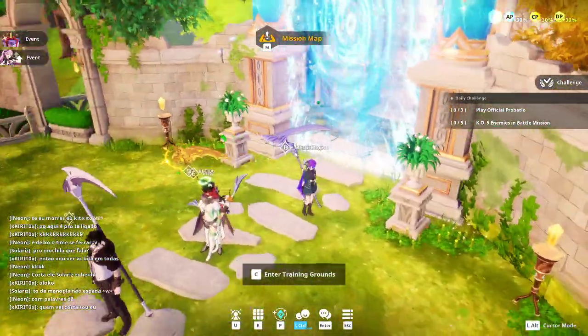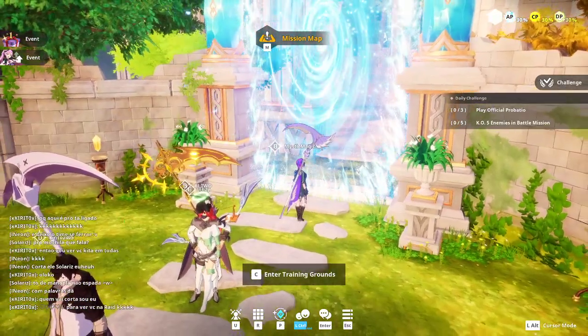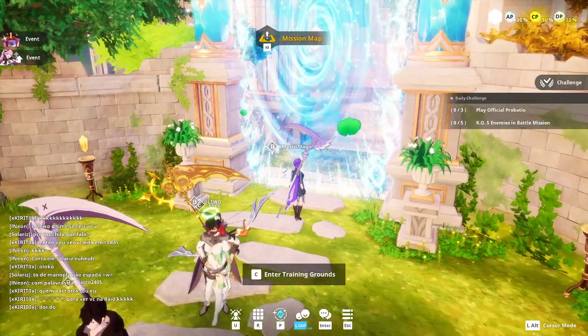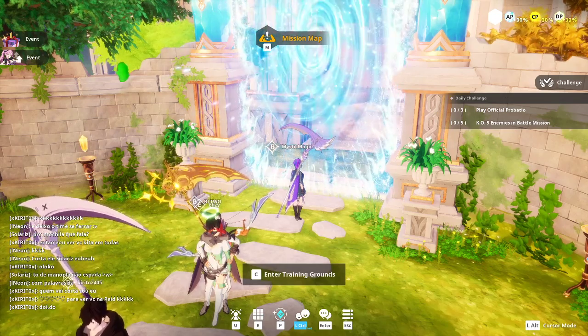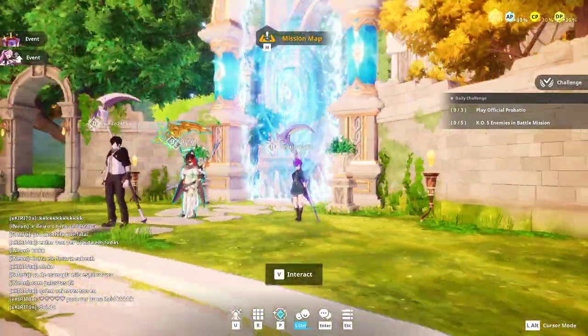Last but not least, we have the Training Grounds — I'm not going in, but this is where you can practice your combos and test out your karma. It's the same map as the tutorial, so keep that in mind.